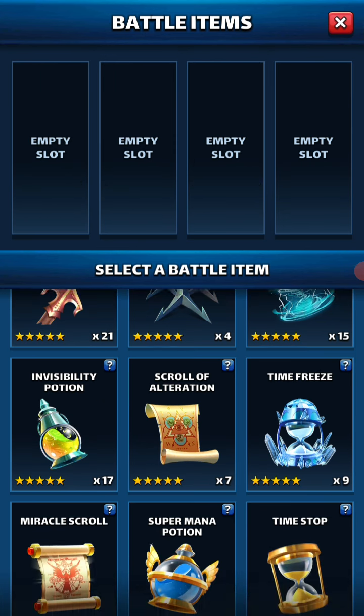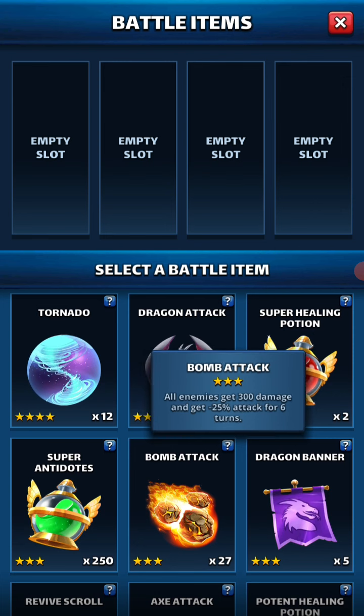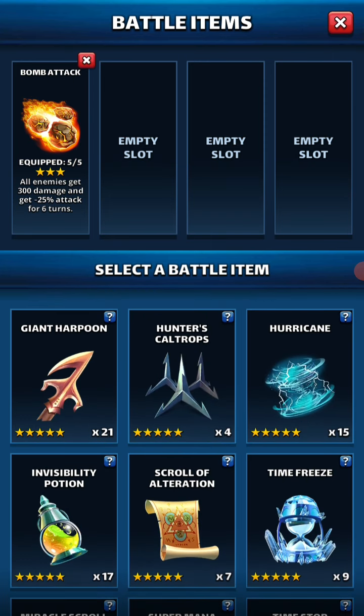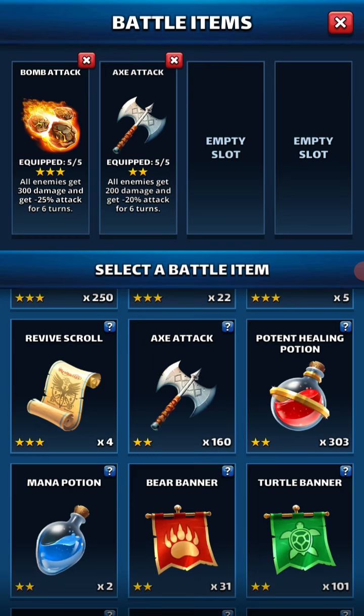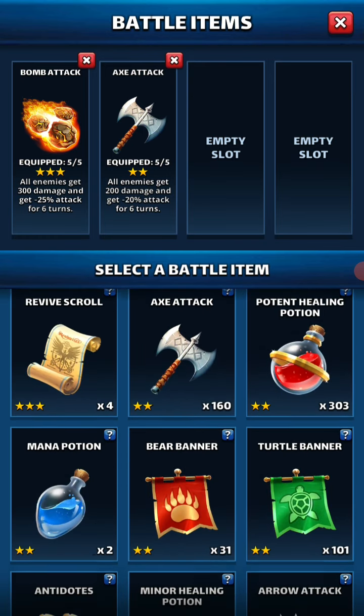I don't know where you are in your Empires and Puzzles journey, but Bomb Attack — you need something that will give your opponent an attack down to counter Brienne's Berserker stage. Negative 25 attack for six turns, that works. Axes do that as well — negative 20 attack. Whatever reverses Brienne's Berserker boost.